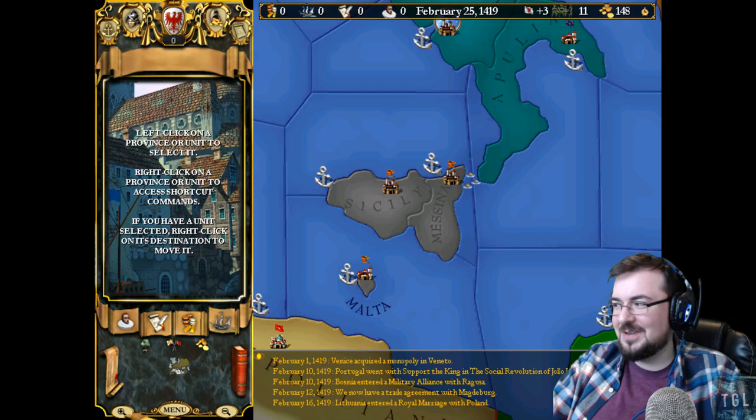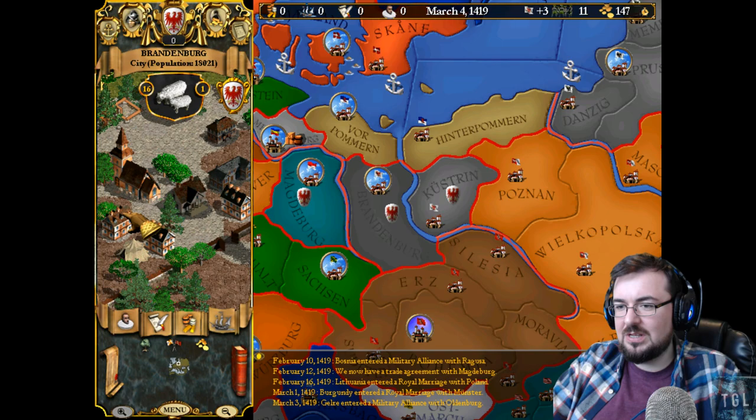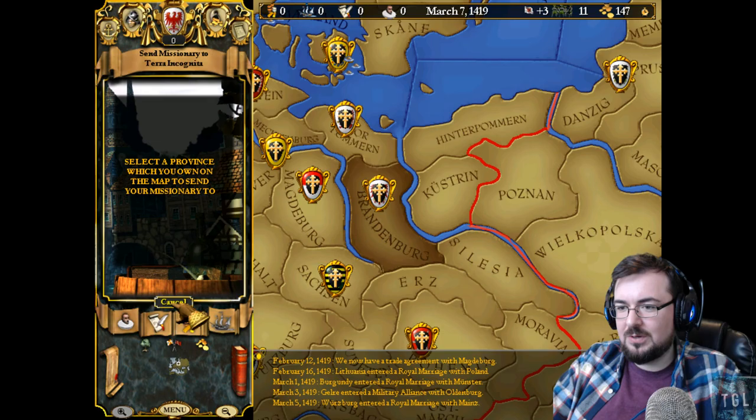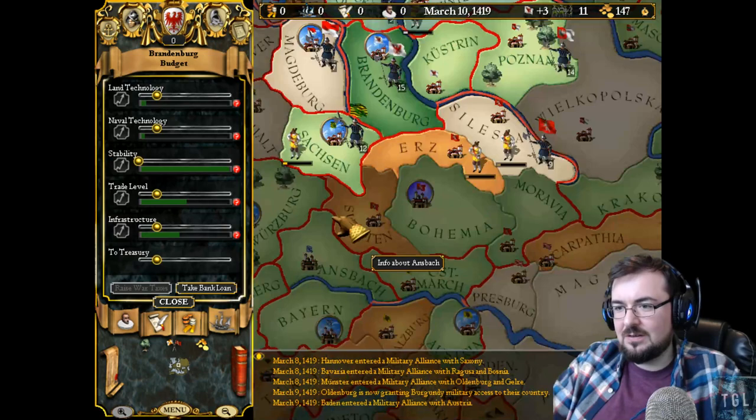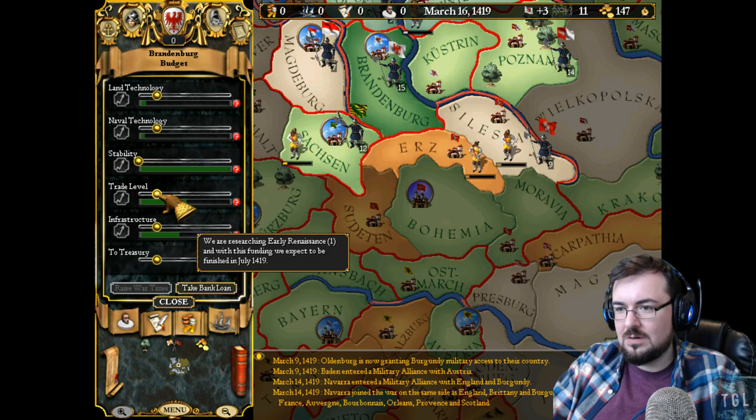Apologies for the way the game looks. This is at the highest possible resolution I'm playing it in and it's not very high. There are actually populations in this game which I really like, and I'm eager for Imperator to come out. We've got missionaries. We don't have any navies. Stability is full. Trade level — that's all fine at the moment.